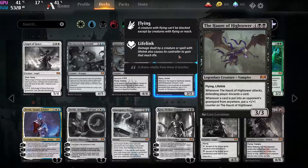Next up we have this weird thing — the Haunt of High Tower. It's good in limited, but for constructed, 6 mana for a 3/3 that can die to a bolt? Just no. This is not playable in constructed, but you can probably draft this in limited and have it as your bomb or win condition.